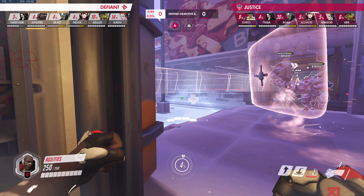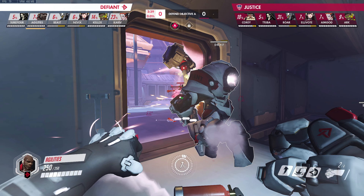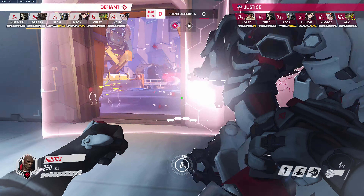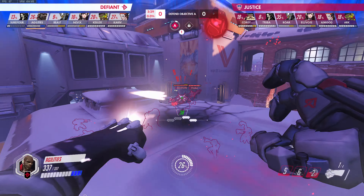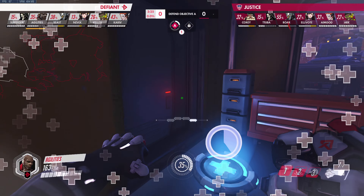The Defiant is going to be going up the left side, with Justice not contesting, deciding to rally around their Torbjorn. So they do give up a little bit of choke pressure here. We'll see if the Defiant are able to explode out of this corner. Surefour teleporting onto the high ground, but immediately poked on. But Agilities displaces everybody — now Defiant are in position to cap this point.